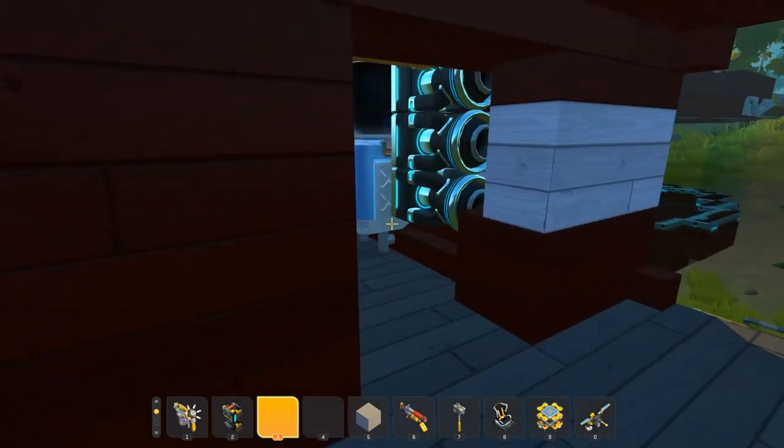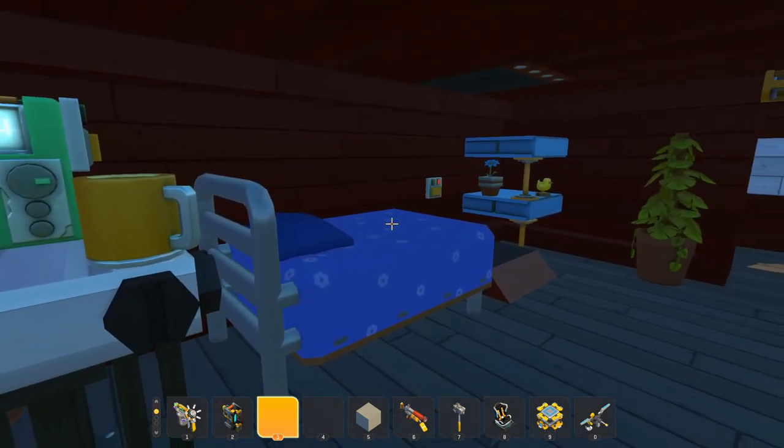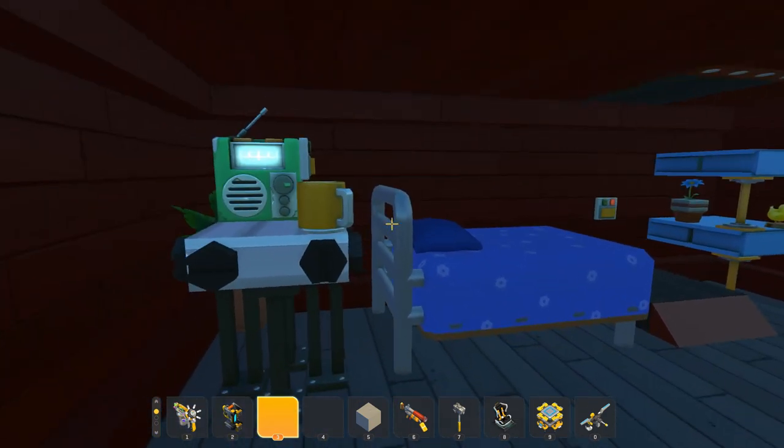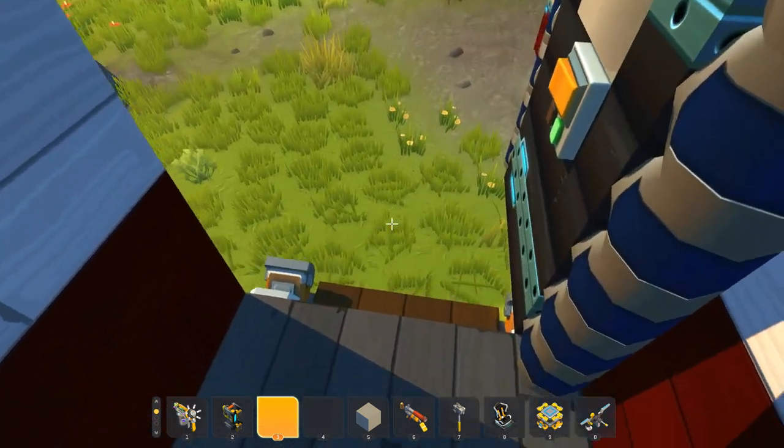We've got a hallway that leads to another space. This thing is decked out on the inside — we've got a bed and a little elevator as well, so that might be how we're going to go up. There's another staircase on this side, and it looks like we also have a kind of wash area as well. We're going to try the elevator right here and press the switch.